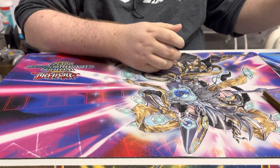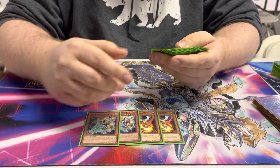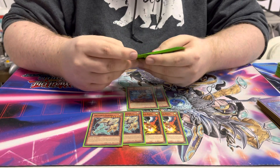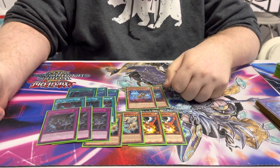The sideboard was pretty tailored to us, but it was two Drill and Lock, two Lancia, two Kaiju to out the Bird-Up matchup, three Twin Twister, three Dark Ruler No More, and then wrapped it up with three Evenly Matched.